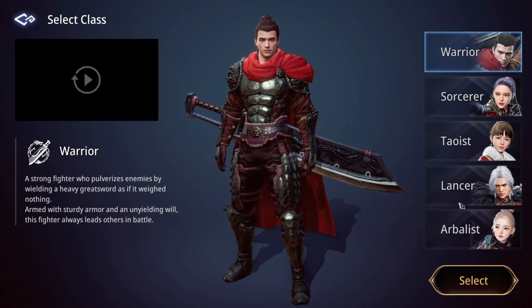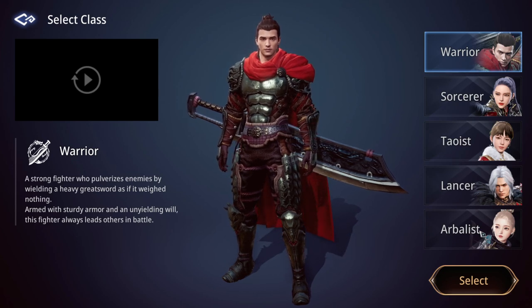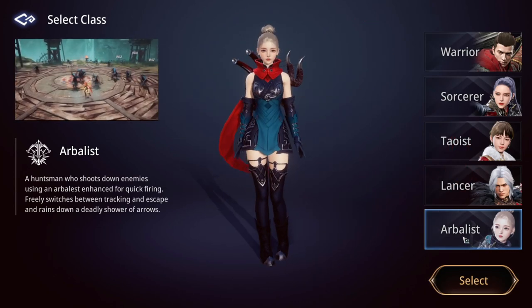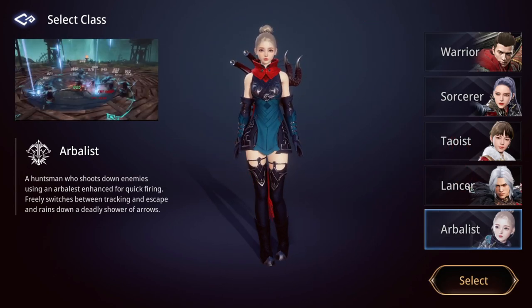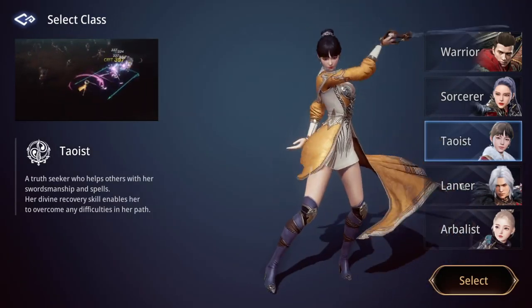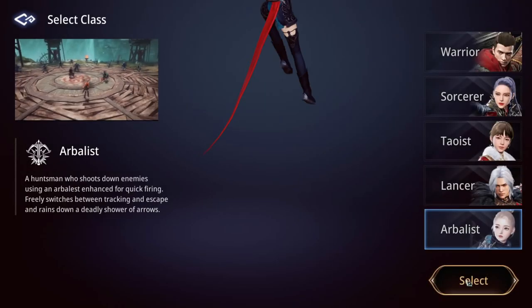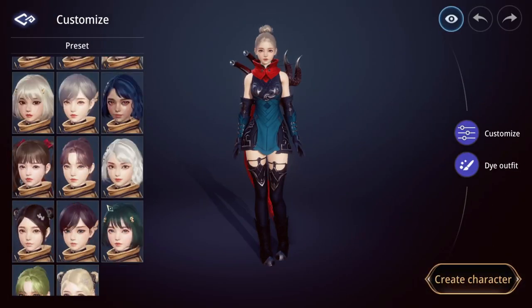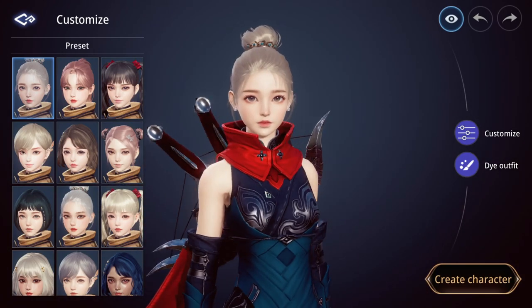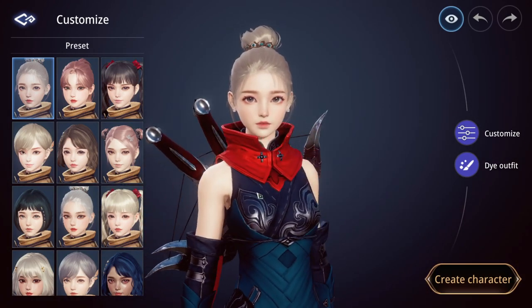Here's where we pick our characters. It's semi-important which character you pick. There's a new character called the Arbalest — I will pick the Arbalest, but obviously whatever looks best for you, you can pick. The Lancer is pretty good; my first playthrough I was the Daoist. I will pick the Arbalest this time and not customize my character to save time.